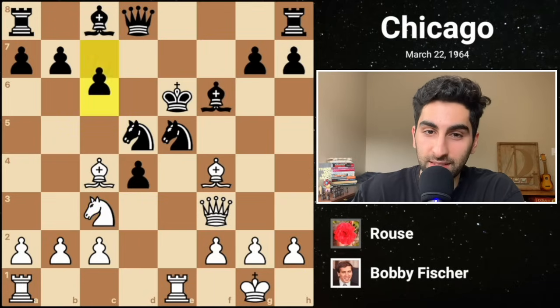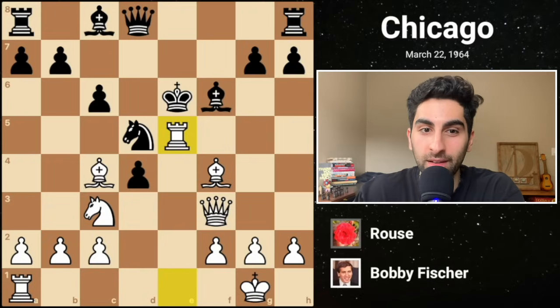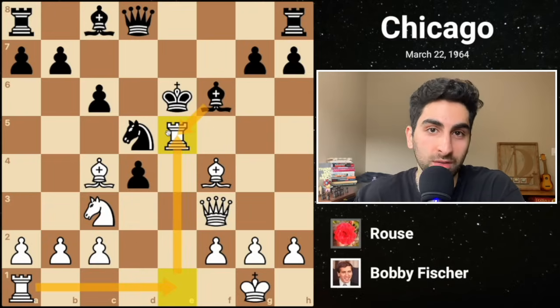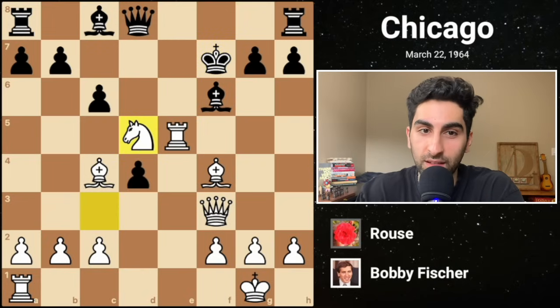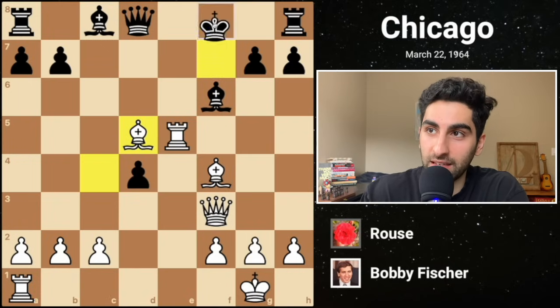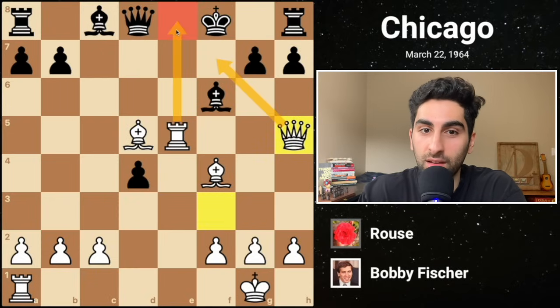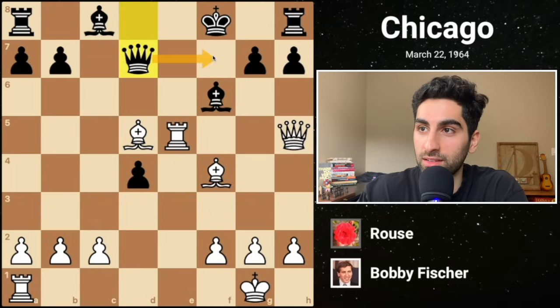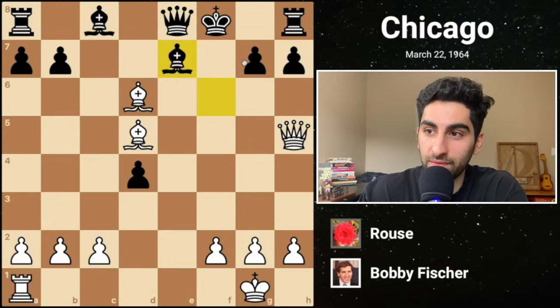Back to the game, black plays c6 to support his knight, and Fischer uncorks rook takes e5. Black cannot recapture as Re1 would pin the bishop, and there's no way for black not to lose a ton of material. So they try king f7. This is followed by knight takes d5. Again, black must avoid recapturing because it would open too many lines to their king. Black would have to play king f8, and queen h5 presents too many threats. For example, queen e7 trying to defend leads to a beautiful rook sacrifice and eventually checkmate.